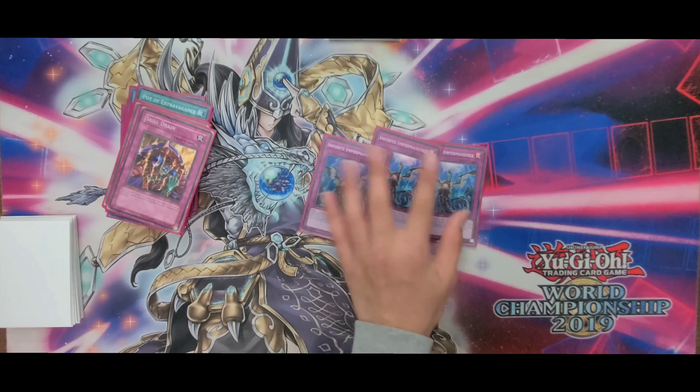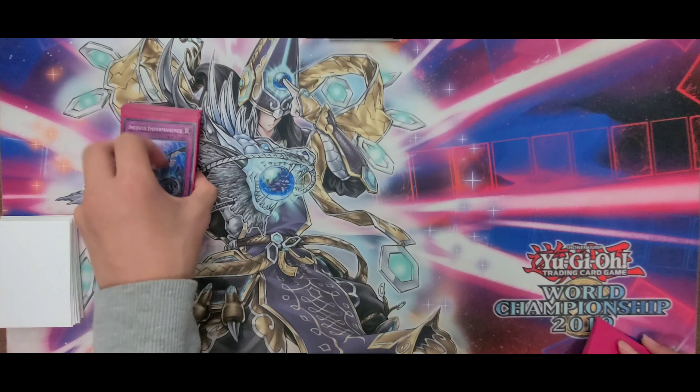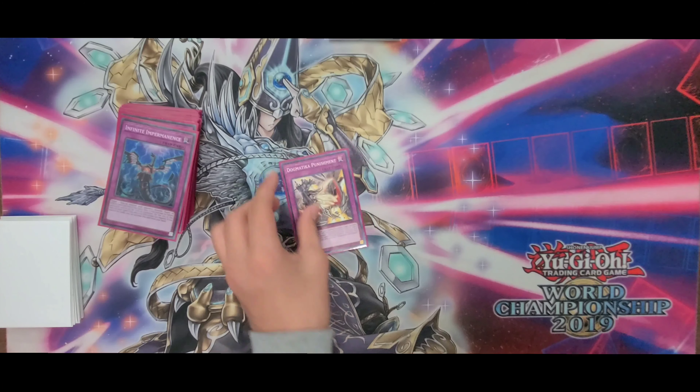3 Imperm — pretty standard, really good against Pirelli and a lot of other decks like Flu. Then 1 Punishment, 1 Epidemic, 1 Daruma, 1 Compulse, and 1 Tear.